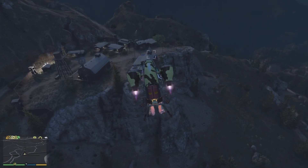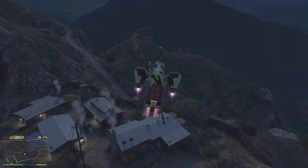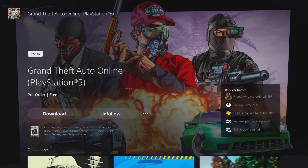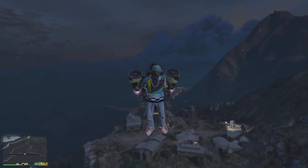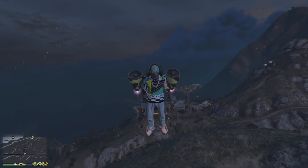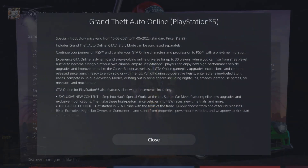Also guys, the new GTA Online Expanded and Enhanced is available for pre-order. All you have to do is go to your PlayStation home screen, hover over GTA, and something should pop up telling you that you can pre-order the new GTA Online exclusively for PlayStation 5 or Xbox Series X. I already pre-ordered mine and I seen that a bunch of my friends had pre-ordered it. You can also download it after you pre-order it, but I didn't download mine yet. You can also buy GTA 5 story mode separately and it's going to be on sale for like $19.99 for a couple months.